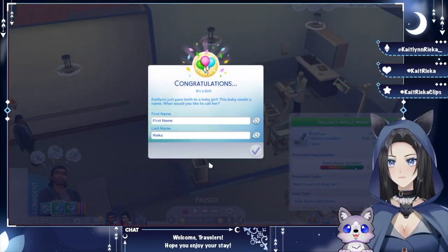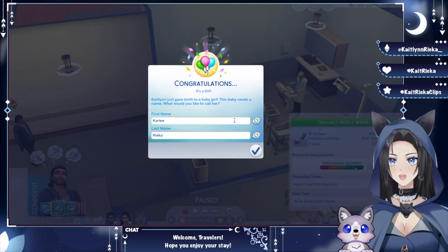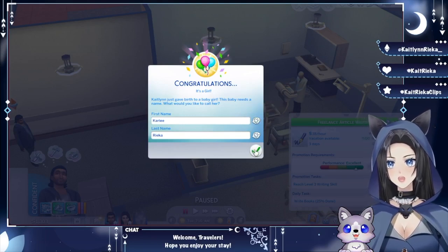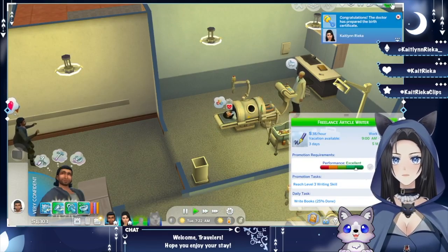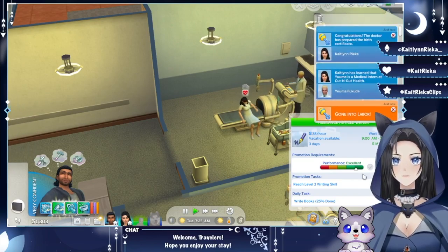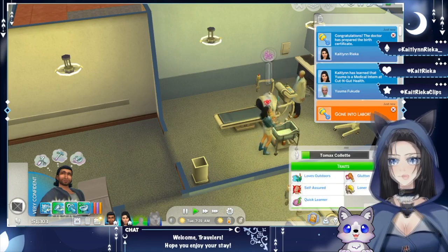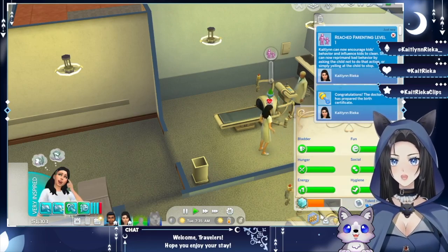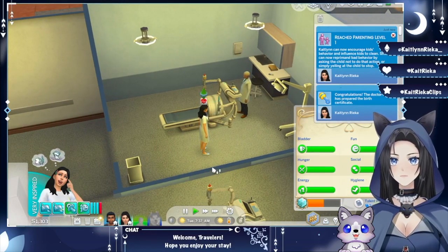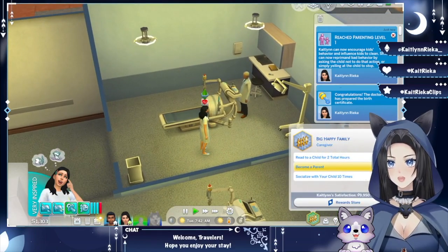We have a girl! Let's see what we should name her. We can randomize — let's go with Carly! Carly it is. At least we only have one kid, not twins. The doctor has prepared the certificate and we have the newborn — and Tom Max went to watch TV. Thanks for the support, Tom Max! We've reached parenting level one.